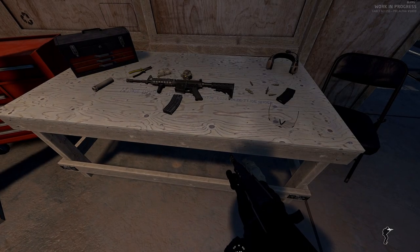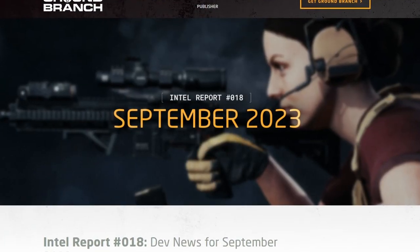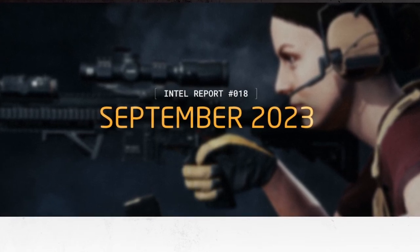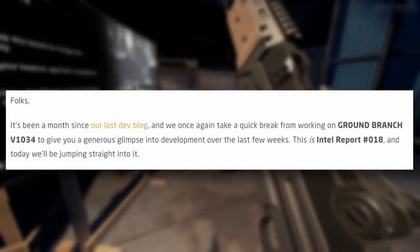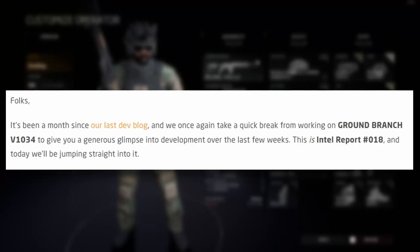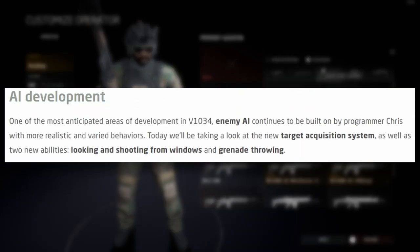Ground Branch came out with Intel Report number 18, and from what I understand this one leans heavily into AI — the one thing that a lot of people have been asking for. It starts off saying it's been a month since the last dev blog, taking a quick break from working on version 1034 to give a glimpse into development. Today we'll be jumping straight into AI development.